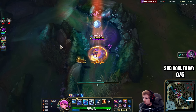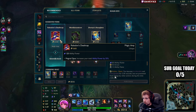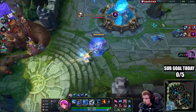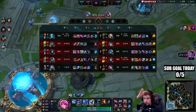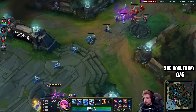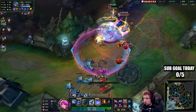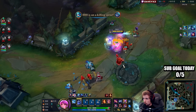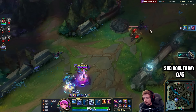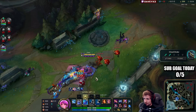Let's get my Rabadon's Deathcap — it's going to maximize my damage. Then all we need is a Zhonya's. I am really, really, really strong right now. I don't look strong because I'm only six kills, but trust me — Gwen in the late game is really, really broken. You'll see it right now.